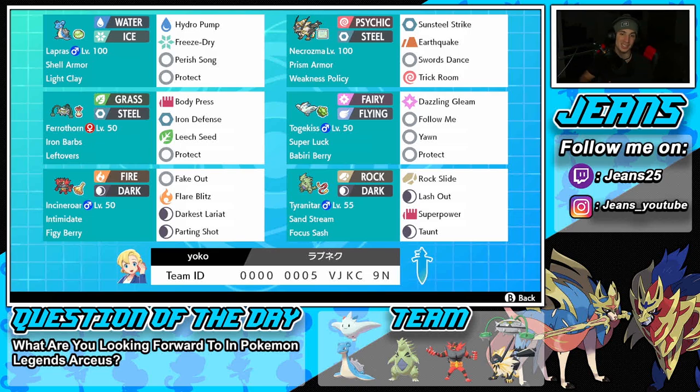Next is Togekiss, which is a beast in Sword and Shield just like in BDSP. It has Super Luck as its ability, Beri Berry as its item, and its moveset includes Dazzling Gleam, Follow Me, Sleep moves, and Protect.